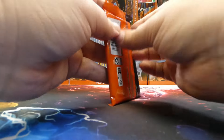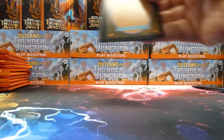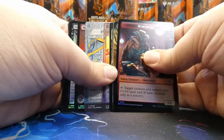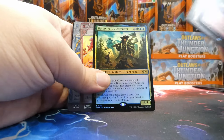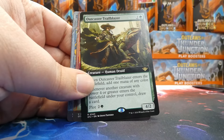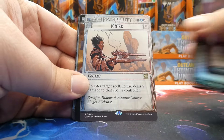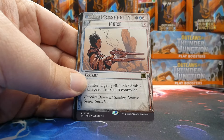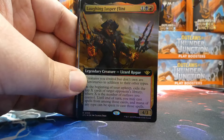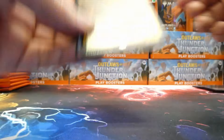Next pack: we've got Ride Down in foil, Bonnie Pal Clear Cutter as a foil rare, a borderless Outcaster Trailblazer, also a borderless Ley Line Dowser from Commander, a rare Ionize from Breaking News, and a borderless foil Laughing Jasper Flint rare. Very cool. And then mercenary slash meteorite.